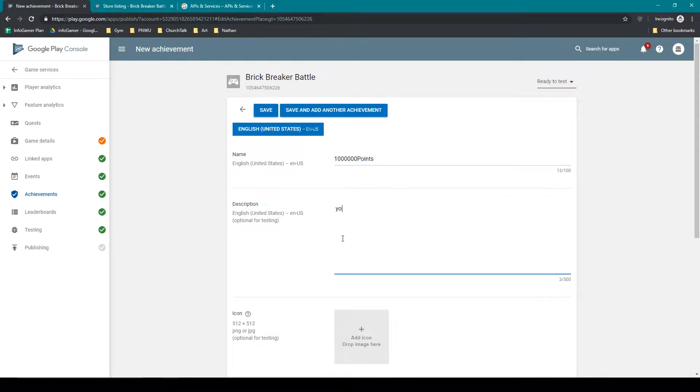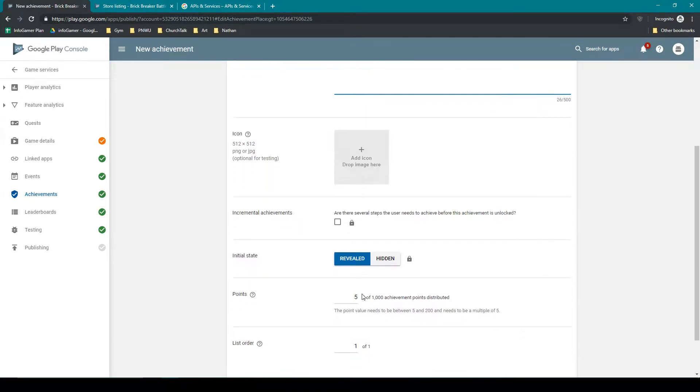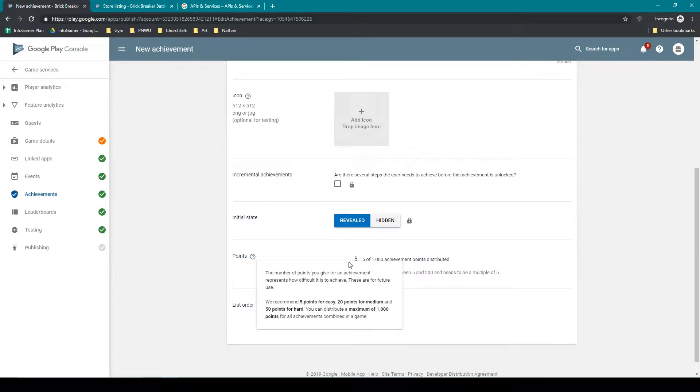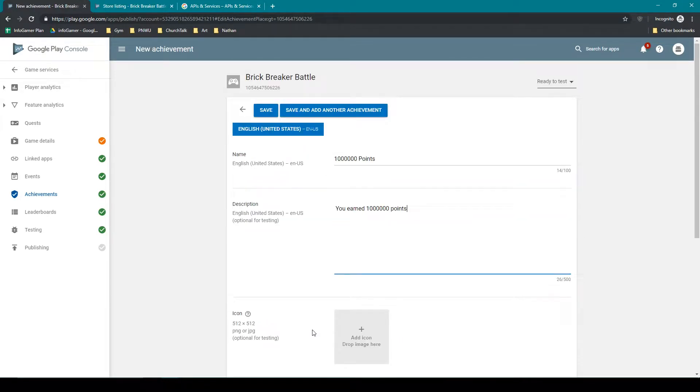You then want to fill out a description, and you'll need to attach an icon which needs to be 512 by 512. For this achievement I'm not going to mark incremental achievement and we also want to leave it revealed. You can then set how many points you want to award the player for unlocking this achievement — I'm just going to leave it at 5. This is achievement 1 of 1, and after we've set all of this information we can scroll up to the top and click save.